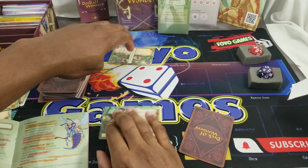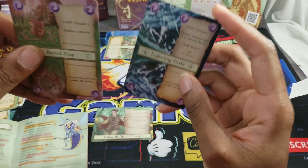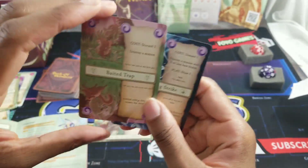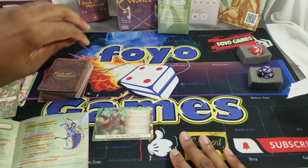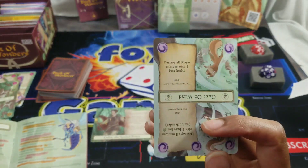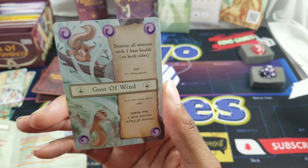Looking bleak - I'm at 12. I draw Baited Trap: cost discard one, destroy a minion. Their minion has three health so I can't use Lightning Strike, but Baited Trap works. I discard one, destroy the villain minion, and pass. Villain's turn: they play Gust of Wind - destroy all player minions with one base health - but I have none so it fizzles. Discard that.